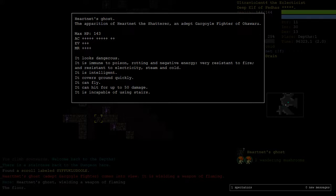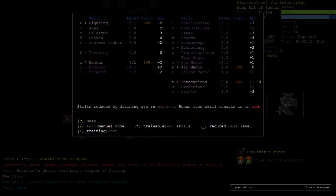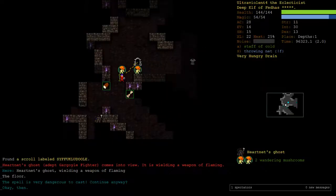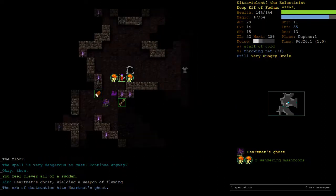Very resistant to fire and partially resistant to cold. I want to try to hit it with Orbs of Destruction, which is very dangerous to cast because we're both drained and still wearing the heavy armor. My freezing cloud is red as well. I can quaff a brilliance - I have six of those, which is a lot. This puts all my spells to 1%, so we're gonna Orb of Destruction this guy.